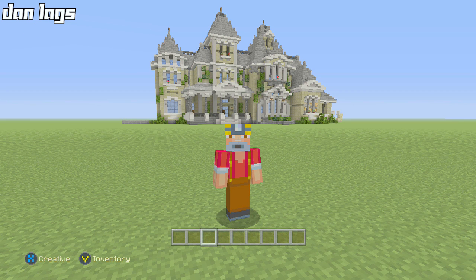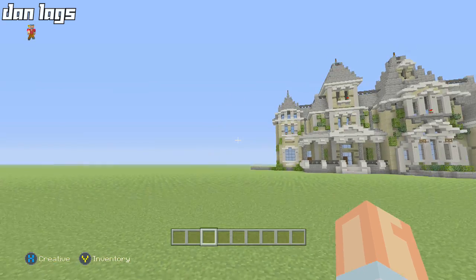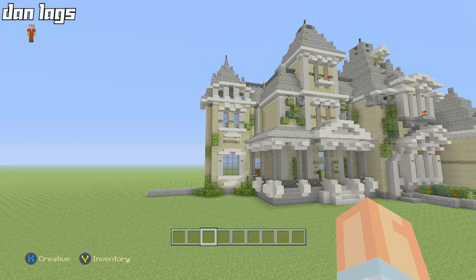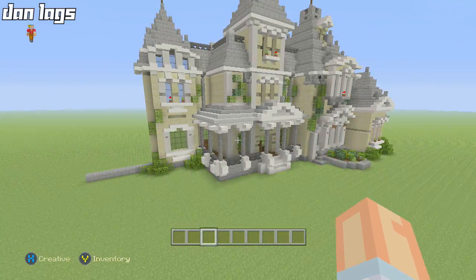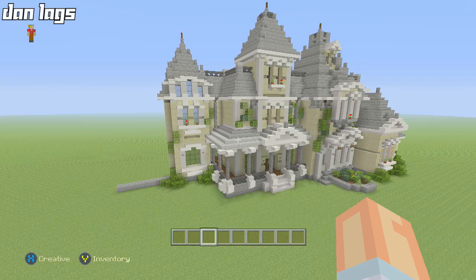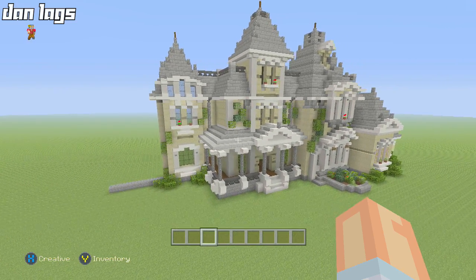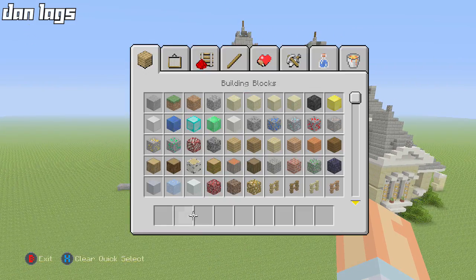Hey guys, it's Dan Laggs and welcome back to part six of the Victorian Mansion let's build. We're back today and ready to continue working on this. Last episode we added a wall on the left side of the front of the building, and we're going to continue off that momentum — adding an extra wall, working around the back, maybe adding a garage and a driveway, and getting started on the floor plan.